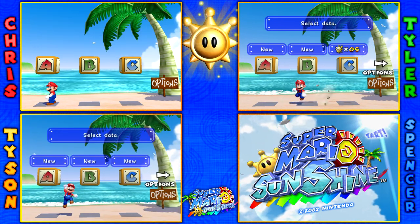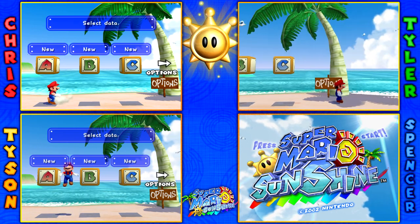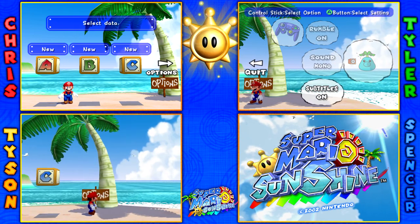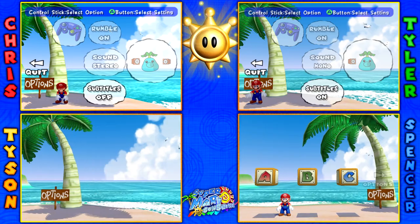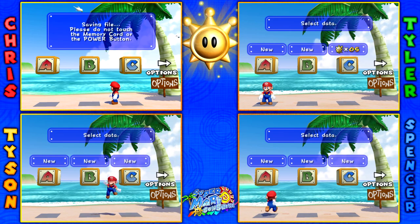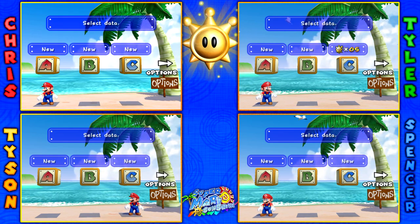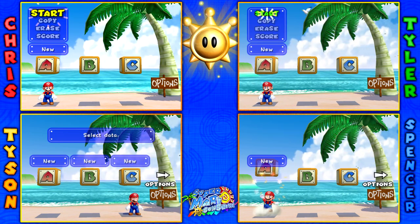Do they really? Anyone who's played Sunshine knows blue coins are a huge pain if you don't know where they're at. Hey, before we start, you should turn on subtitles at the bottom on the right side in the options. Okay, subtitles — mine are already on. Turn them on. All right, we good? Hit the A button. Are we going on file A? Yeah, we have to create a file.